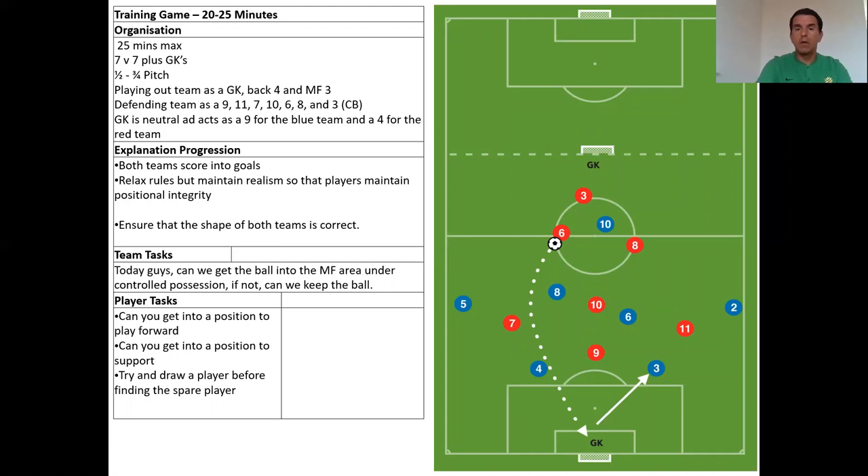Another variation with fewer players could be a starting point from six — a positional play into the keeper, starting from two center backs. So it's a back three plus two and the attacking midfielder against a potential center back plus two, plus a front three or front four — so it could be a 1-3-3 formation. Really important, that formation. The player tasks are: can you get into a position to play forward? Can you get into a position to support? Try to draw a player, finding the spare player so they're free to receive — similar to the previous example but with fewer players.